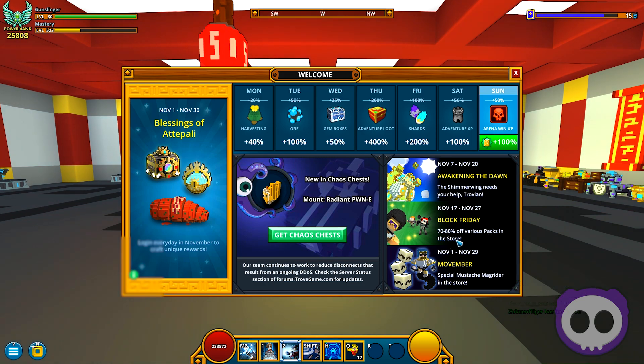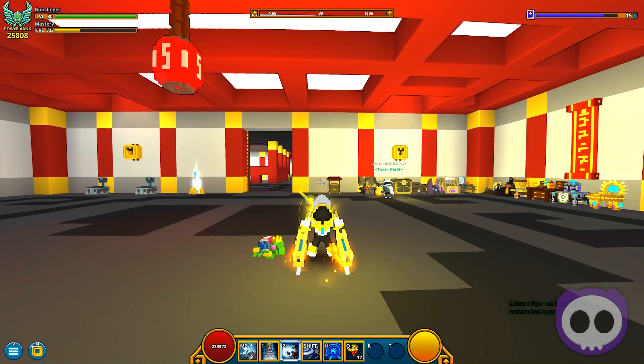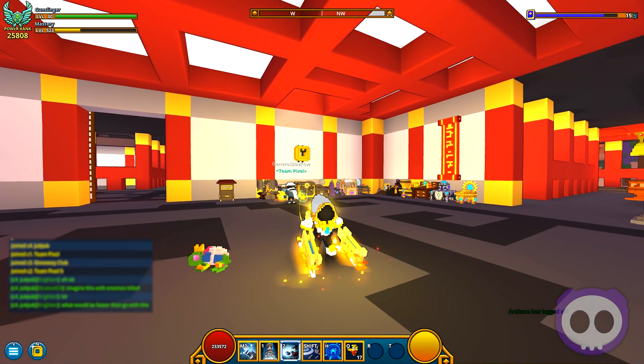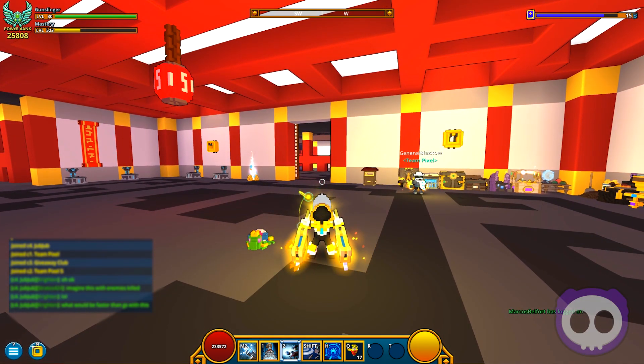There's a lot of things in the store that are 70 to 80% off, and seriously, these are deals that are worth grabbing. Even if you're not a pay-to-win player, there's so many things you can buy for super duper cheap right now that are going to give you tons and tons of mastery and all sorts of other crazy items as well.